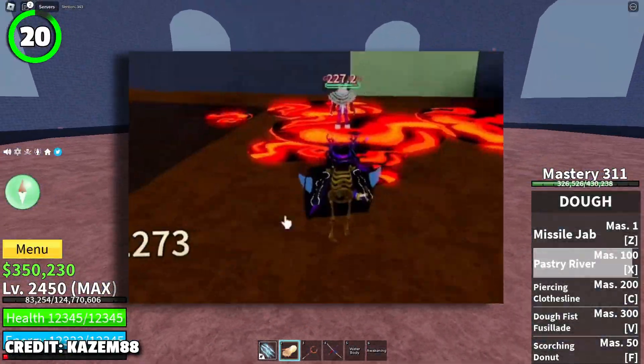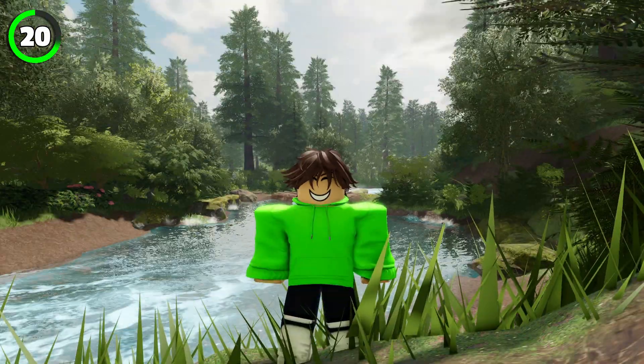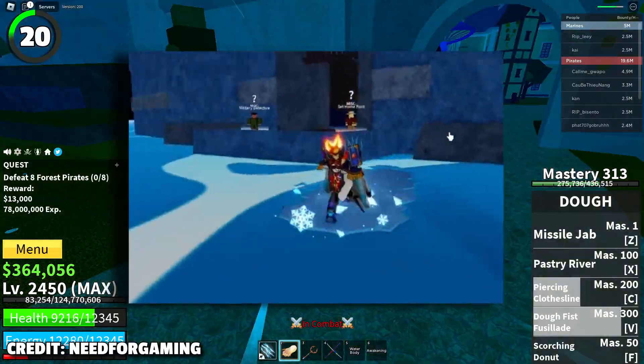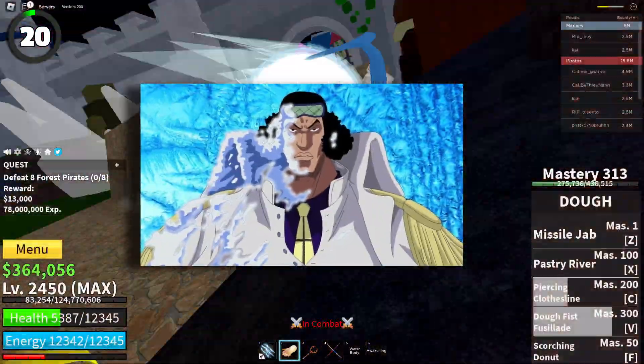It's obvious that in-game fruits were inspired by the One Piece anime, but only a few of you know that the fruit characteristics were fully copied from One Piece. For example, Ice Fruit lets you walk on water, just like Aokiji in One Piece.